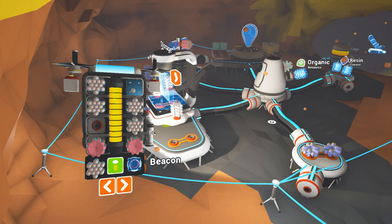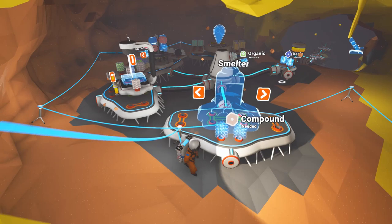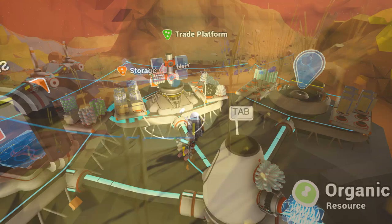I want to find some more secrets in the game. I know that there are more weird things that maybe you don't know about - there's secrets being found every day. For the smelter, what do we need? Two compounds. Let's add that in there - there we go, we can smelt up this stuff. A lot of these secrets are found underground, so I want to get underground and see if we can find those. The power will start building up.